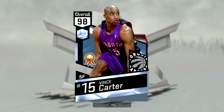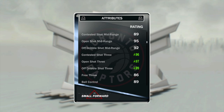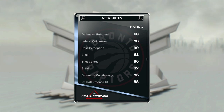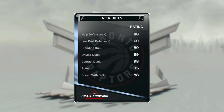Half man, half amazing — we got ourselves the new Diamond Vince Carter, and a quick shout out to Mason for letting me use his account. This guy is incredible. He has three amethyst badges: Posterizer, Long City Finisher, and Tireless Scorer. The stats are even better — he's got a 97 open-shot three with the KD Pro, a killer mid-range of 95, 88 lateral quickness, 82 steal, 88 on-ball defense, 80 standing dunk, 99 driving dunk, 98 contact dunk, 95 speed, 88 speed with the ball, 95 acceleration, and 99 vertical.